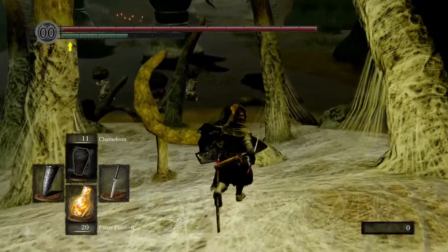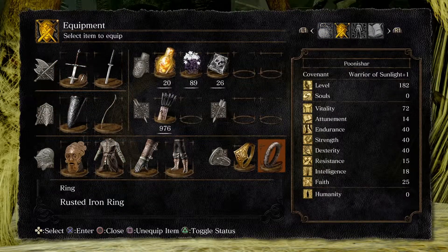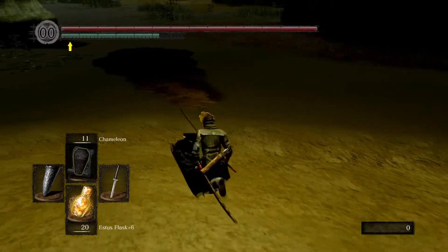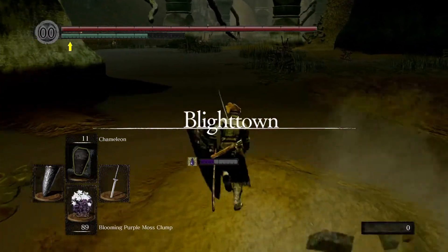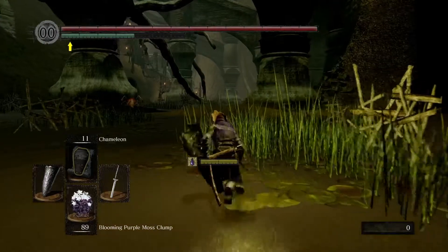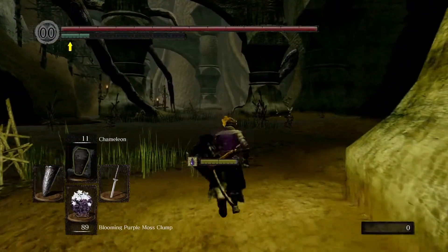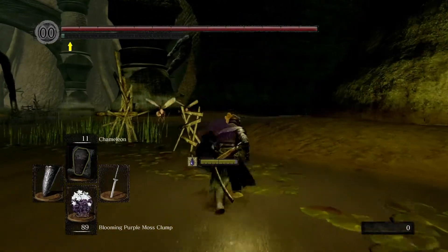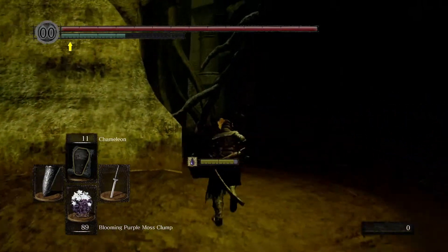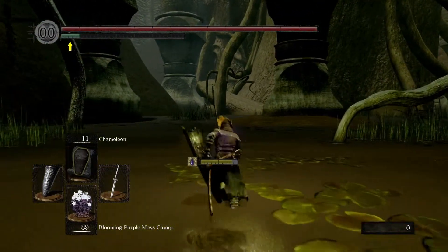Here we are in the splendor that is Blighttown — everybody loves Blighttown. Remember to have that Rusted Iron Ring on and then just follow my path. I wouldn't really worry about getting poisoned at this stage. Even if your health bar is quite low, as long as you've got some purple moss clumps or some kind of poison resistance, you're going to be okay. Just charge on towards the tree you can see just off in the distance — we'll be heading for that slope.